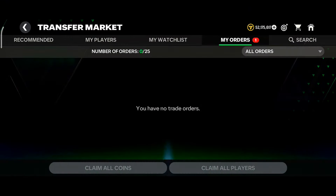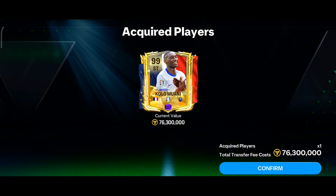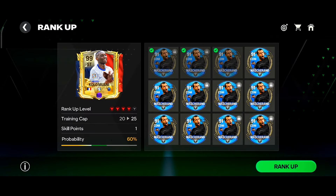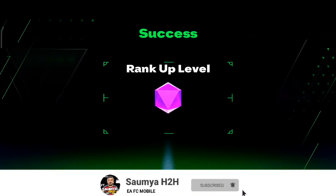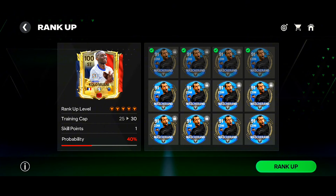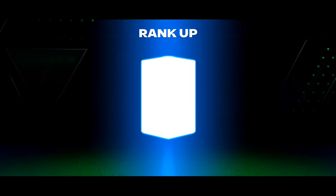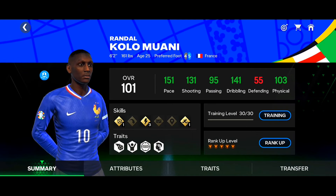I bought his purple rank card for around 76 million coins and I've made enough Mass Channel in this ID, so I'll be ranking him up to max rank and testing him out. To rank him up to red I need 5 Mass Channel, then 10 more Mass Channel to reach max rank. Let's do the max rank-up and add the XP to this card.